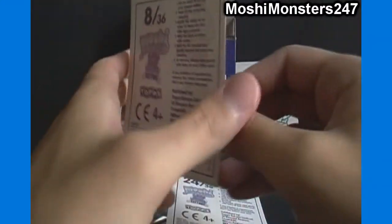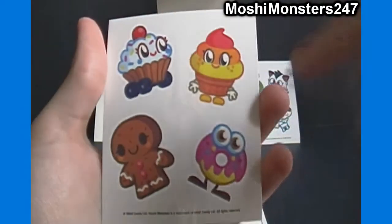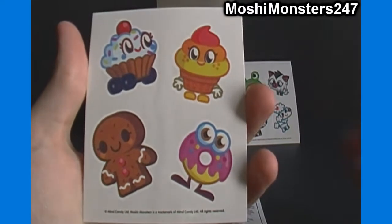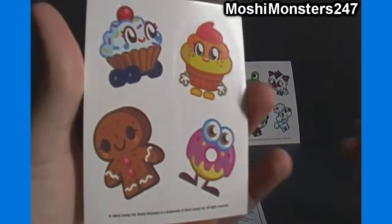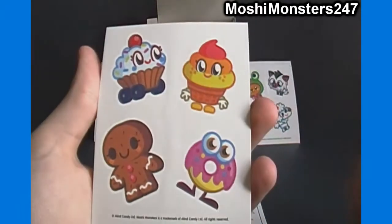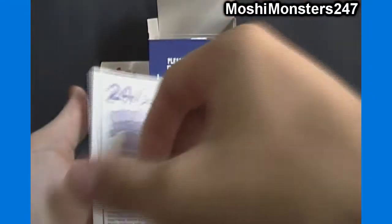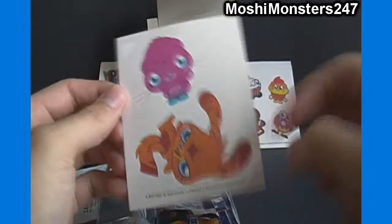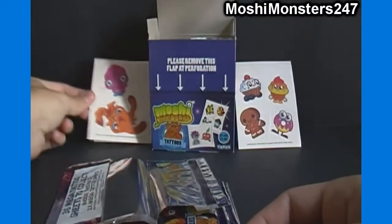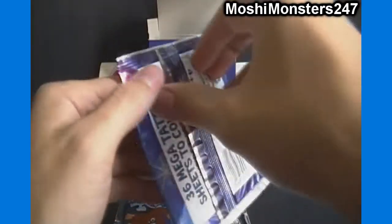Alright, 8 of 36 — this should be our Moshling tattoo sheet — yep! We got Cutie Pie, Coolio, Otty, and Hansel. I think they're called Sweet Treats — Moshlings have like subgroups. These are all food-based ones. Very cool. And then number 24 of 36 — we've got Poppet and Katsuma. Two of the more popular characters in Moshi Monsters, and Katsuma is the best seller for sure based on sales of talking figures and plush.